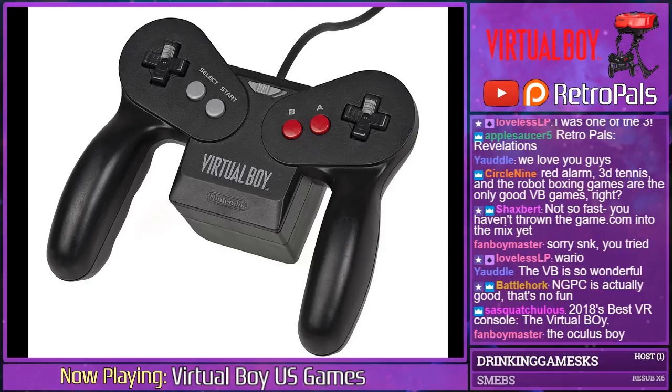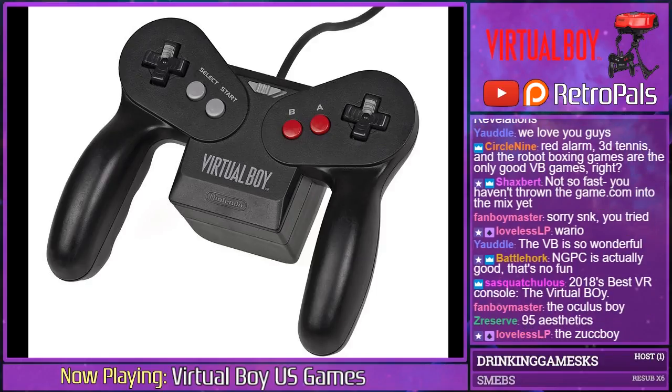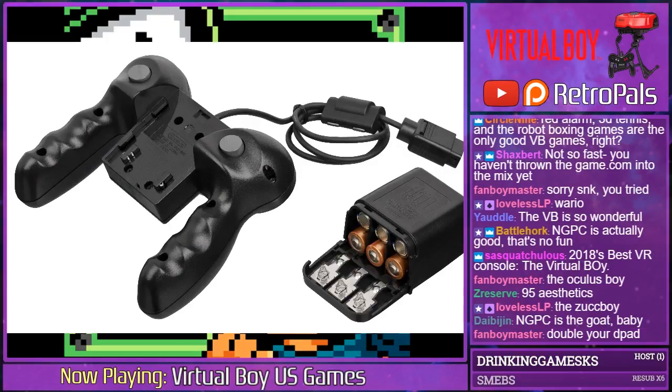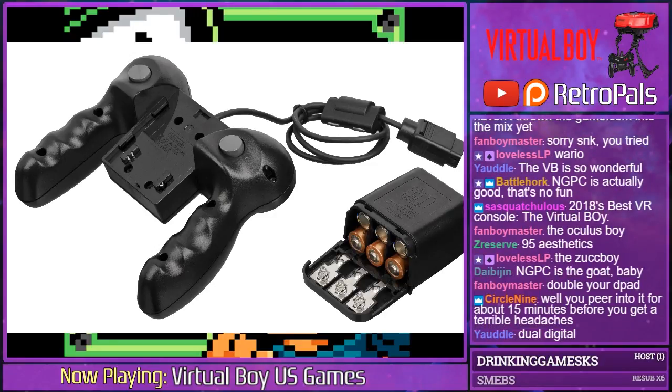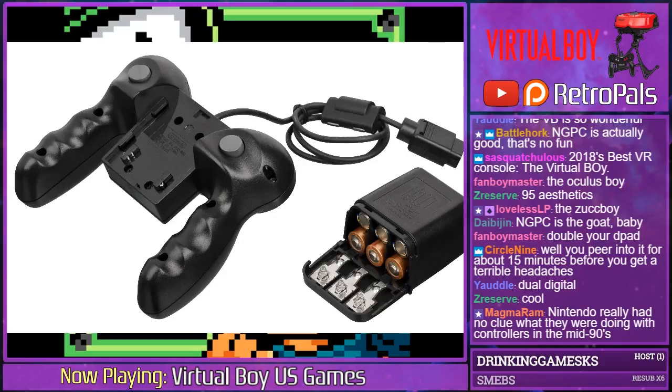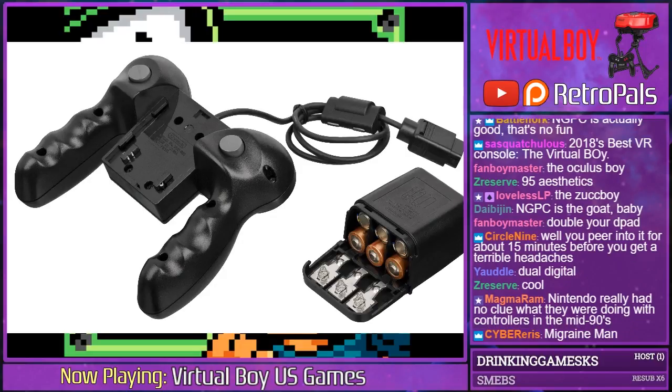They thought you'd be manipulating stuff along a Z-axis, so you could use some extra control — not analog sticks, D-pads, two of them. I don't know of any other system that had it like that. Plus on the back you had a couple of triggers and the battery pack, because Nintendo was trying to position this as a portable machine — which it very much is not. Once you're inside the visor you can't see anything around you. It's the most anti-social video game system ever.